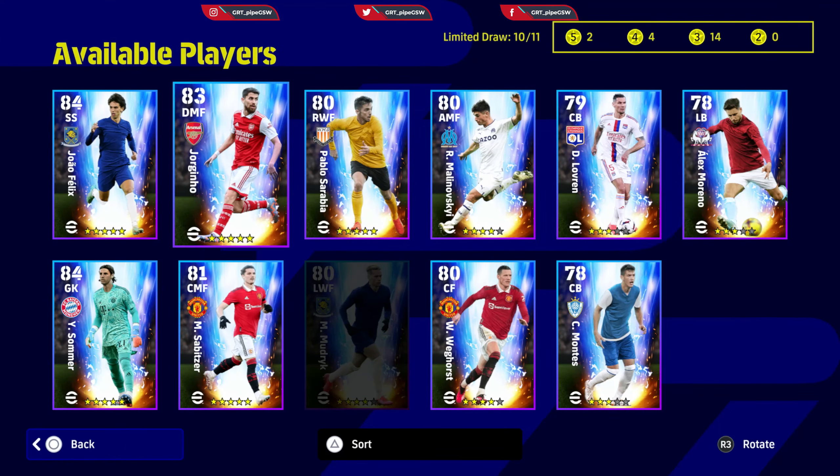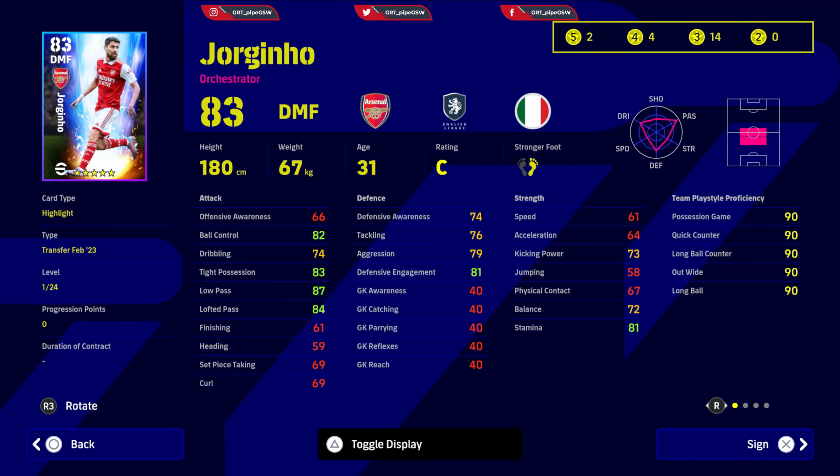I would advise you to sign Jorginho as an orchestrator. The only downside of Jorginho is that he doesn't have much strength or speed. With my defensive midfielders, I like them to at least have strength and some speed. Ball control and dribbling in tight possession you can increase to 85. Low pass and lofted pass are already good so you don't need to increase those much — if you want better passing capabilities you can increase to 90. Finishing you don't need with him. Defensive awareness needs to be around 85.